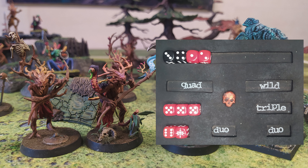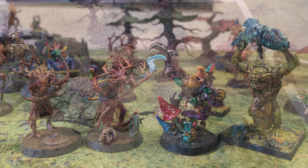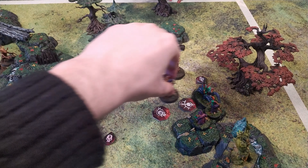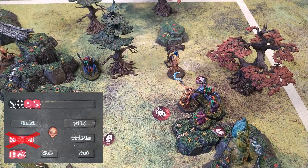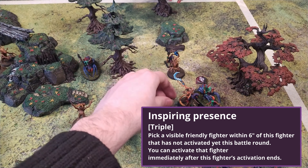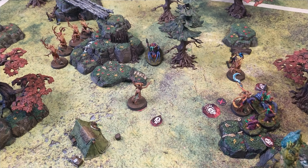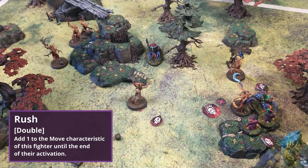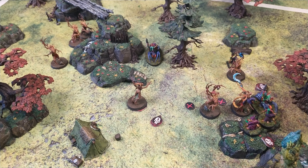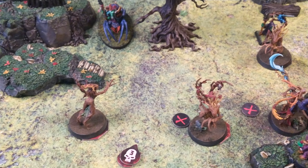Starting with the Gloomspite Gits, they roll two doubles and three singles. The Sylvaneth roll a triple and a double. The Sylvaneth use all of their wild dice to claim initiative, and the Gloomspite Gits use theirs to turn one of their doubles into a triple. The first activation goes to the Branch Witch. She moves over to the treasure and tries to take out one of the Shooters — hitting on fours, she deals just one damage. Before ending her turn, she uses the triple ability Inspiring Presence to activate another fighter — a Dryad all the way in the back — who uses a Rush ability to get over and grab the last treasure.